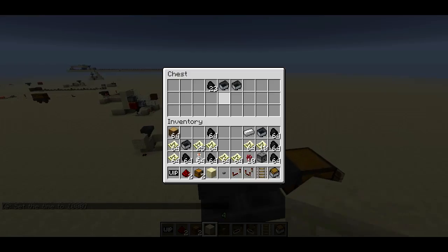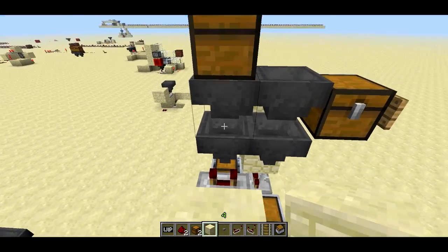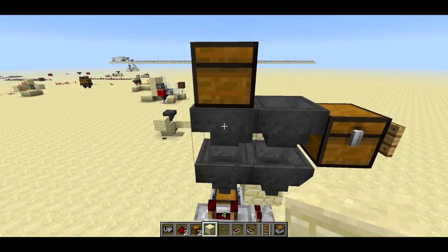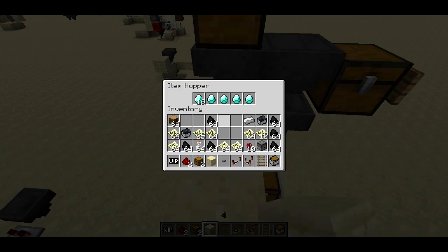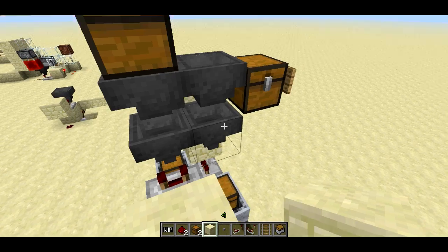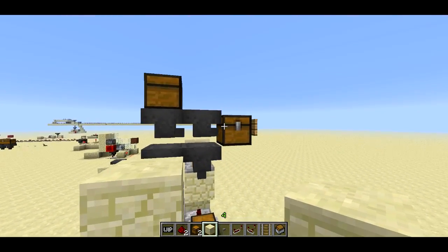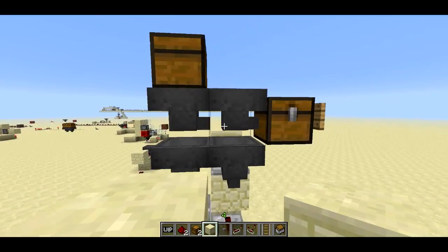Now all that charcoal is getting put into the hoppers. This one tries to suck it out, but it can't because it's full of diamonds. This one tries to suck it out, but it can't because it's full of gold. So it's just getting put straight into the miscellaneous chest, because these hoppers are pointing sideways, and that's where they're going to try and put the items.